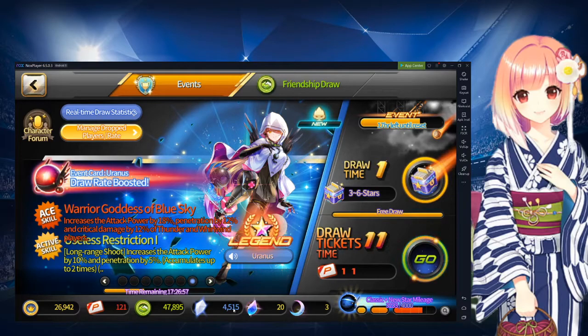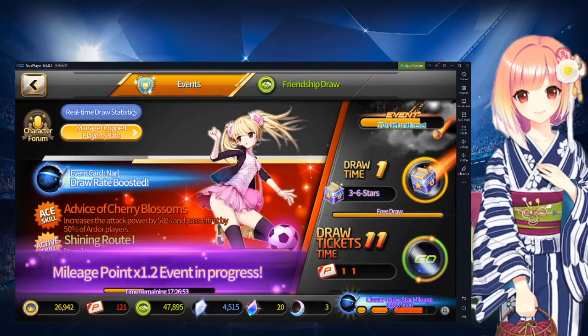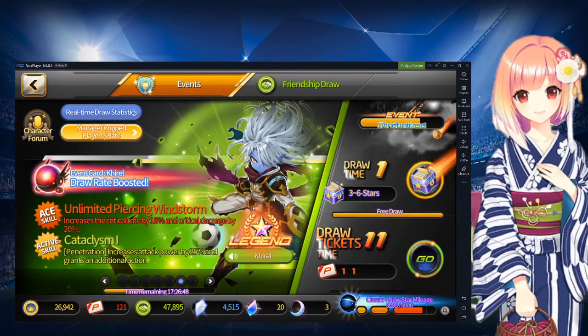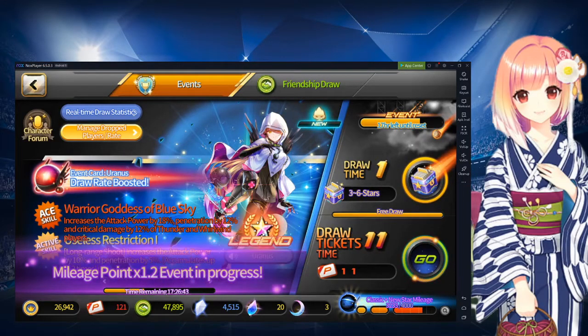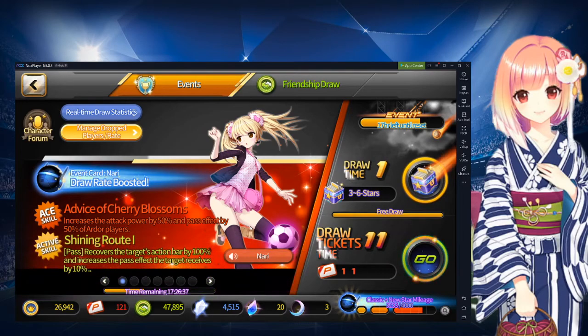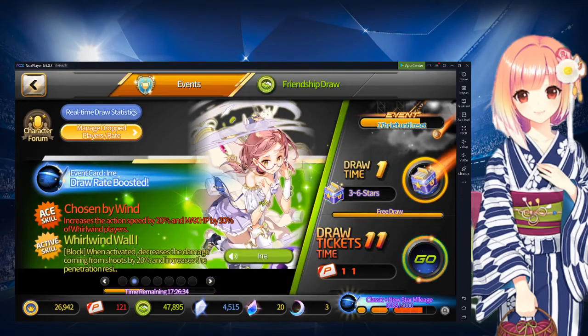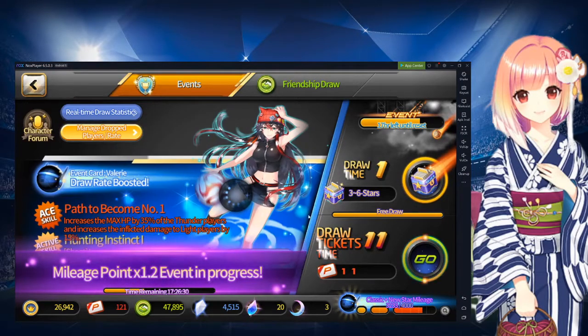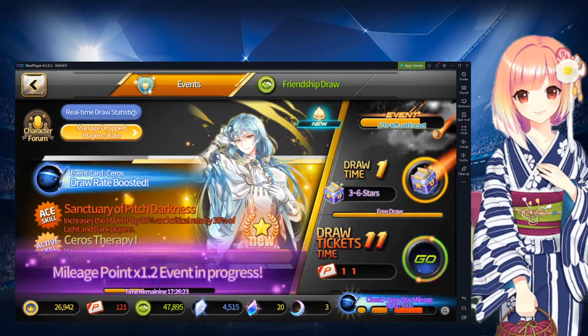I don't know if we're going to spend the crystals in this video, but as far as the legendaries go, this is a different banner. We got Uranus and Corel this time, so those are the ones we're going to be trying to get. In our last video we did get Ash on our Korean server, so who knows what we're gonna get on this one. But before we get started, please leave a like, comment down below, and tell me how your draws are doing if you guys play this game.